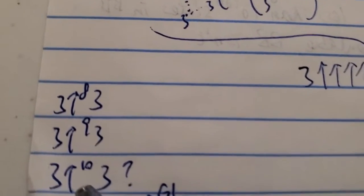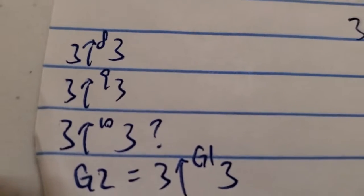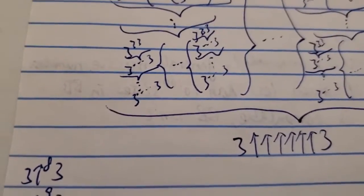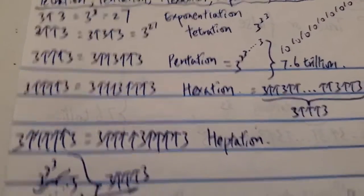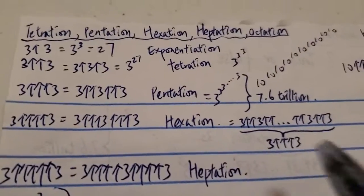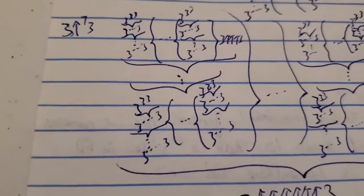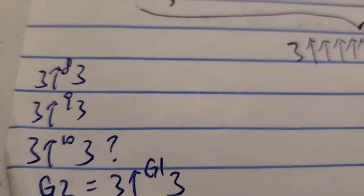Now imagine three ten-arrows three — it will be a lot messier again, and this is just ten arrows. The number of arrows is still countable. Now think about G2 in Graham's number — G2 has G1 number of arrows. Ten arrows is already very, very messy in just this format. What about G1 number of arrows? G1 itself is a huge number, way more than the number of atoms or Planck volumes in the observable universe. And even three triple-arrow three is already way bigger than the number of Planck volumes in the observable universe, but in this format it's pretty simple to write down in a power tower. These things are hard to write down even in terms of a power tower. Even ten or eleven arrows — which is small compared to G2 — is already very, very messy.